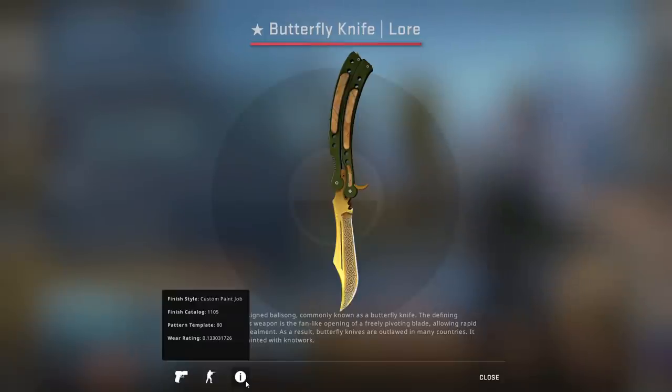This is a Minimal Wear Butterfly Knife Lore. I unboxed this thing, I'm very proud of it, and it is probably the best knife I've ever unboxed, but it is also glitched.